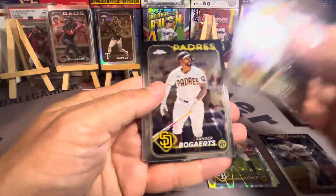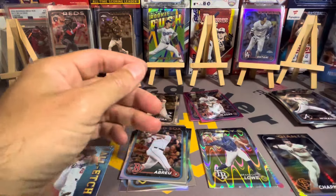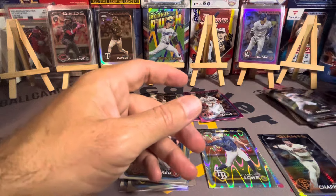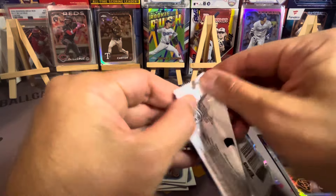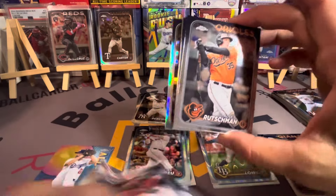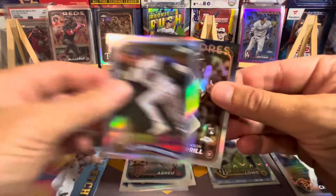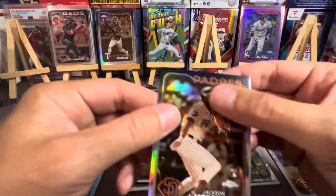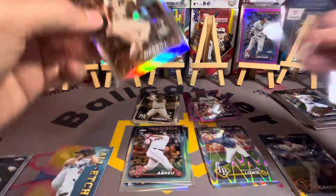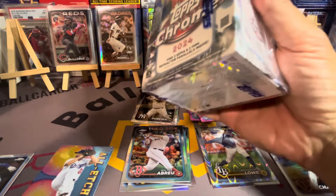This set has got a ton of PC potential for a lot of people. I mean, definitely for me — I've got guys in here I like. I'm guessing a lot of other people too: Ellie De La Cruz, Jasson Dominguez, all the Jackson Merrills. We got a Merrill on the back, means it's going to be a sepia — nice. And a nice Pete Crow insert. Nice Jackson Merrill sepia. We haven't hit an image variation yet. I don't know how rare that is — probably in retail it's pretty rare.